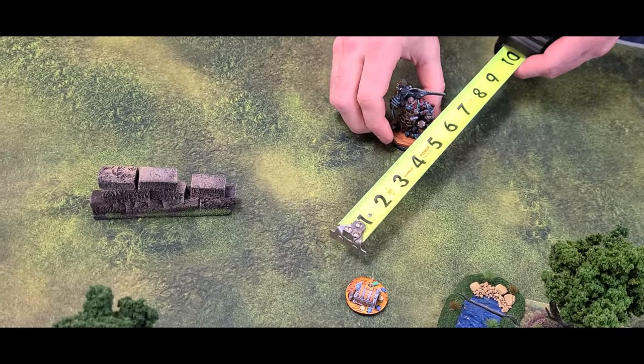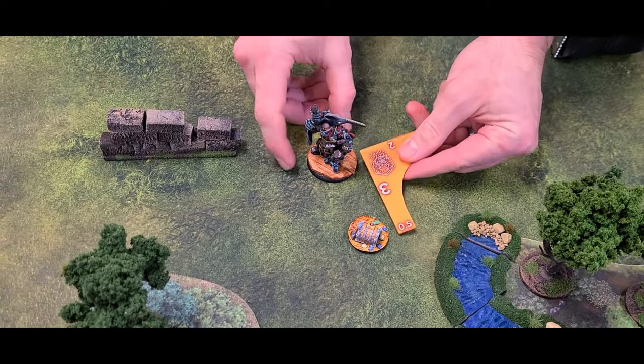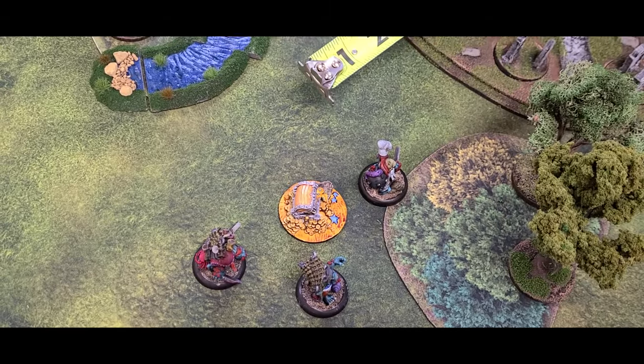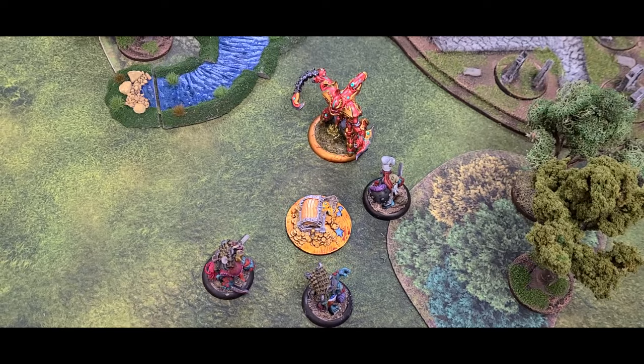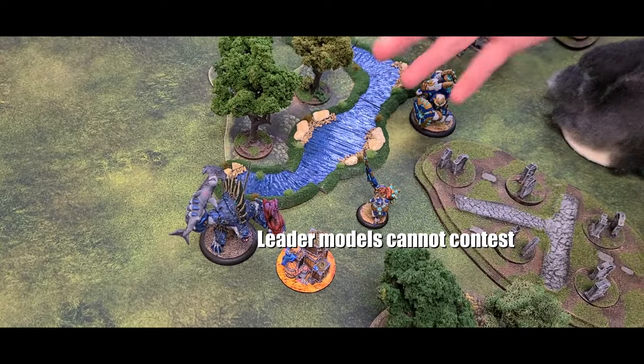A player secures a 30mm zone if they own one or more leader models or solo models within 3 inches of it and no opponent can contest it. An objective is contested if one of your opponent's models is within 3 inches of the zone. Leader models, Inert Warjacks, and Wild Warbeasts cannot contest. Disabled models cannot contest — looking at you, Inhuman Resolve.